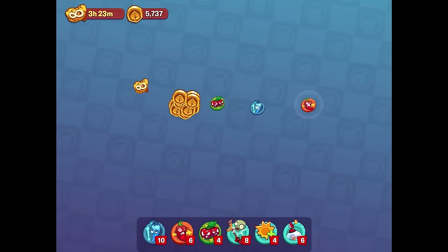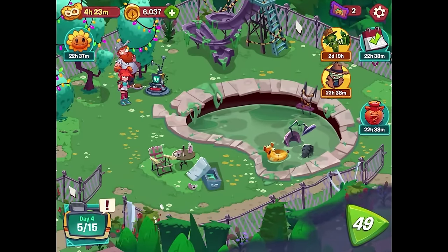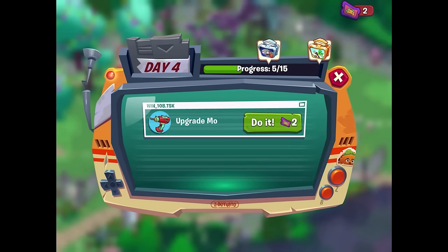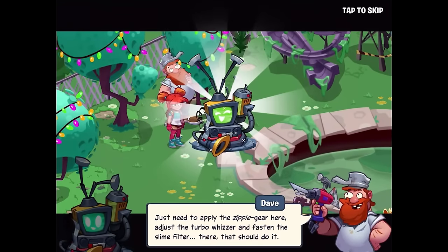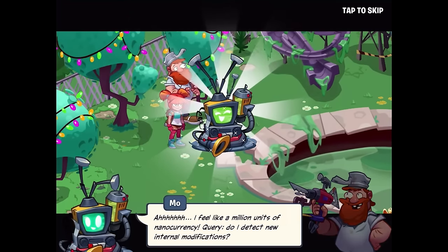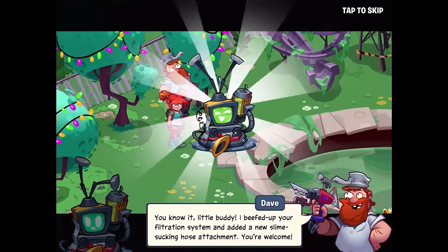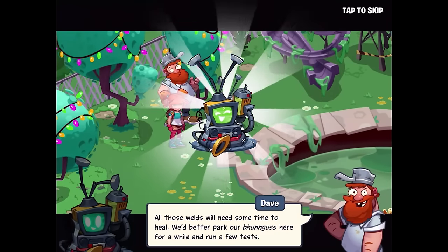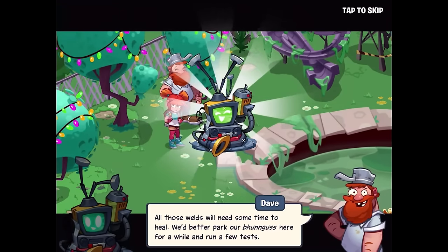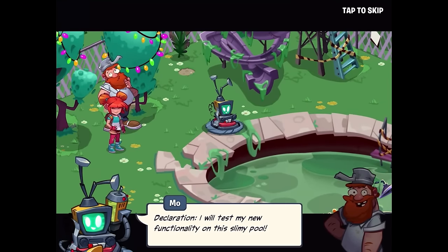Lunchtime event reward - a nice golden lunchbox with even more power-ups and coins. So far the only use of coins we've found is replaying levels or continuing if we start to fail them, which is a little weird - there's got to be other things to spend coins on. Let's upgrade Mo! We apply the turbo whizzer and fasten the slime filter. "I feel like a million units of nano currency! I beefed up your filtration system and added a new slime sucking hose attachment - you're welcome." All those welds will need time to heal. Mo will test the new functionality on the slimy pool.